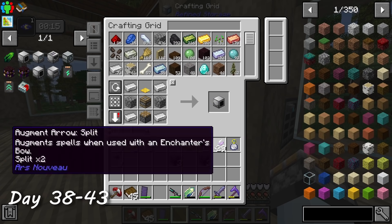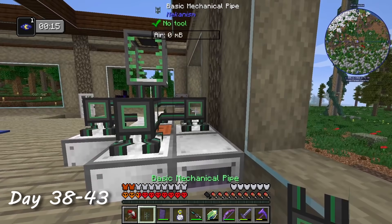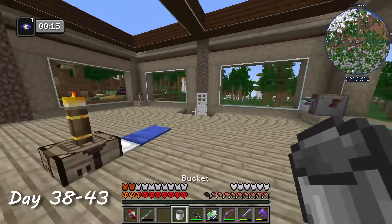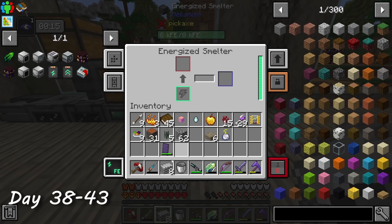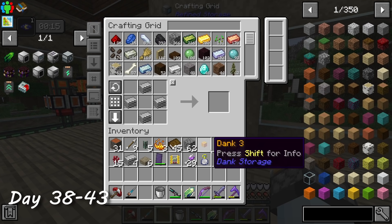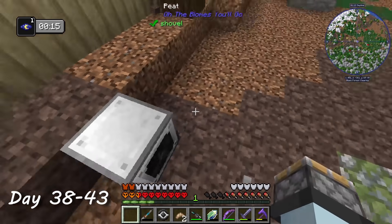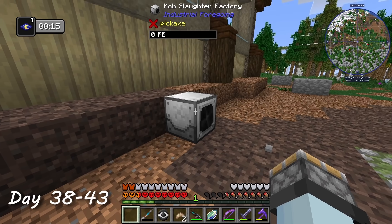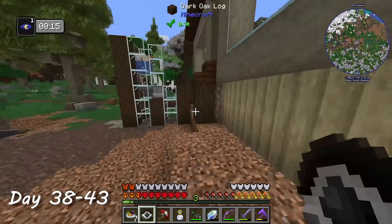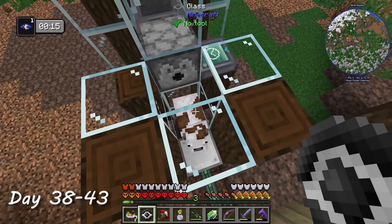To start off with Industrial Foregoing, I crafted some fluid extractors which suck latex out of logs. I then piped the latex into a latex processing unit to convert it into tiny dry rubber. With enough tiny dry rubber, it can be crafted into dry rubber and smelted into plastic. With the plastic, I was able to craft a mob imprisonment tool, mob slaughter factory, and disillusioned chamber. The purpose of the mob slaughter factory was to kill mobs and convert them into liquid meat and pink slime. I set up an automatic chicken farm and also used my mob imprisonment tool to capture mobs and place them in front of the slaughter factory manually.